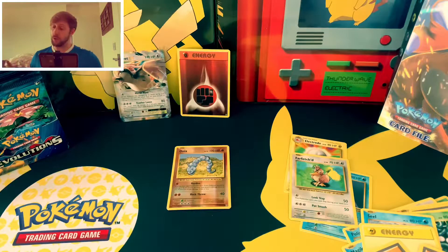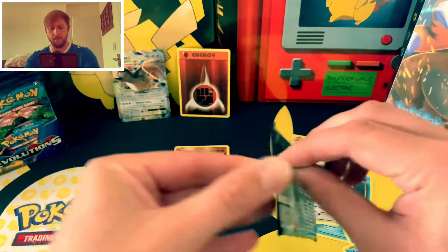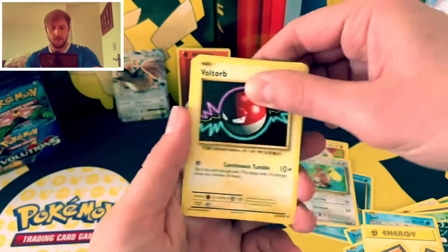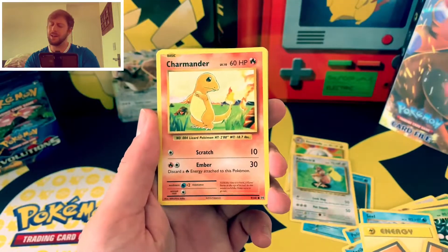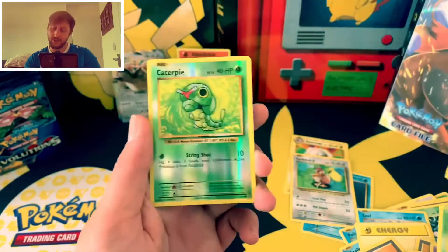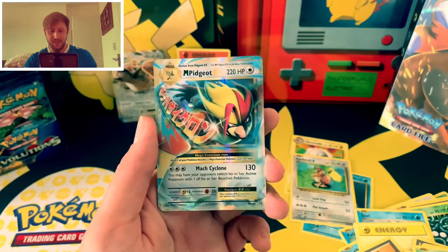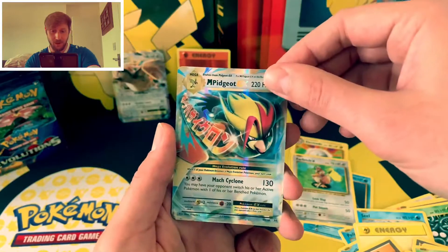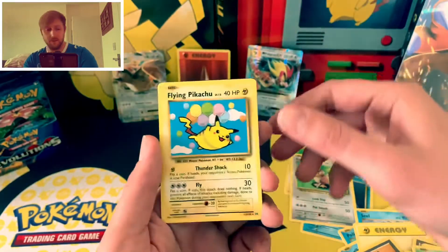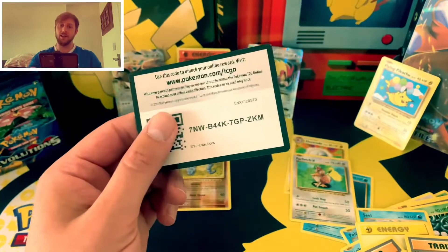Two packs left. We've got a Venusaur and a Charizard. Let's go for the Venusaur and save the Zard for last. Voltorb, Charmander, Diglett, Gastly, Caterpie — Reverse is a Caterpie — and behind Caterpie is a Mega Pidgeot EX. It's a card I got before but then traded it, so very nice to add that to the collection. Flying Pikachu is the secret rare there. Haunter, Maintenance, and a code card.